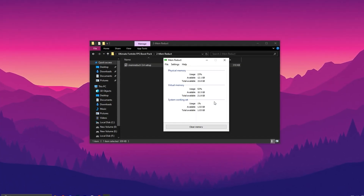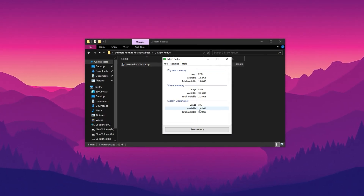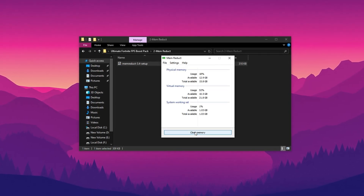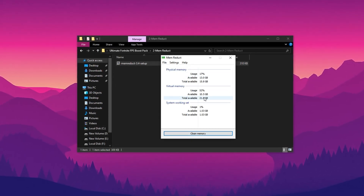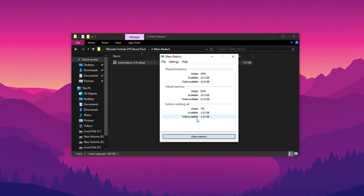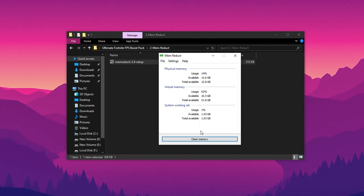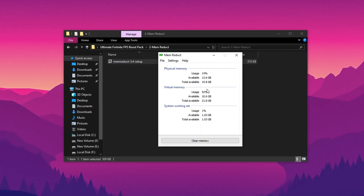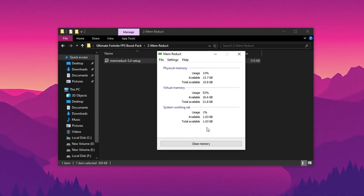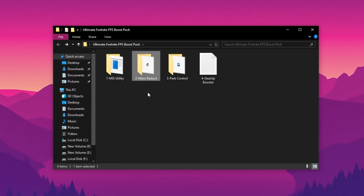Next, install Memreduct, a lightweight tool that helps you manage memory usage more efficiently. Once installed, open the program to view your current RAM usage in real-time. At the bottom of the window, click the Clear Memory button — this instantly frees up unused system memory, which is especially helpful when your RAM is being overused by background applications. You can click Clear Memory multiple times during your gaming sessions to release even more memory, ensuring that Fortnite and other demanding tasks have access to as much RAM as possible. No restart is required and no complicated setup — just clean, instant performance improvement at the press of a button.